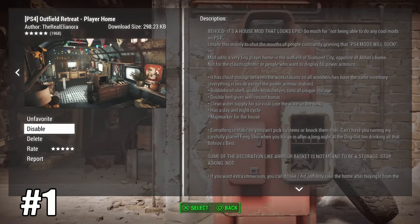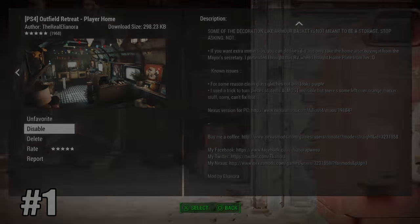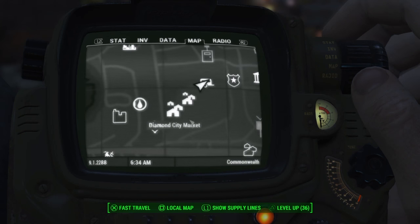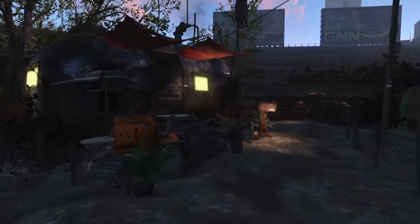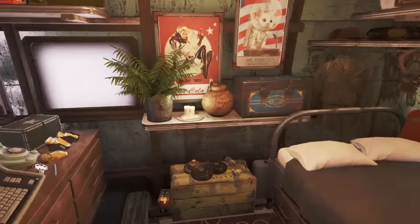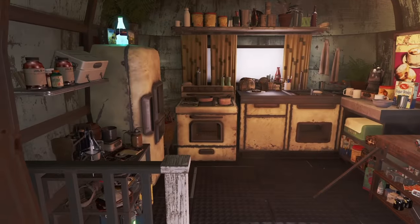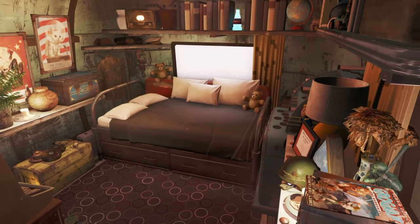The first mod is called Outfield Retreat Play Home and this is by the real Eleonora. She is a really good Fallout 4 modder who makes a lot of mods for PC with really good quality. Once you've downloaded this, come to Diamond City and near the back there's a cabin with a new marker you can fast travel to — that's where the mod is.